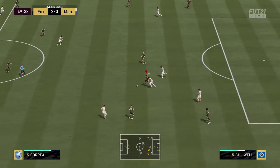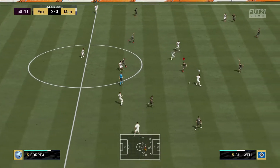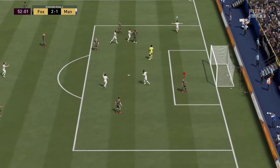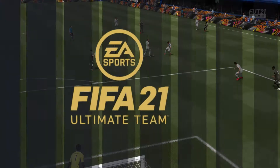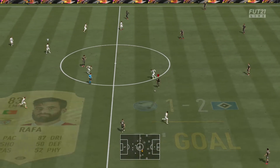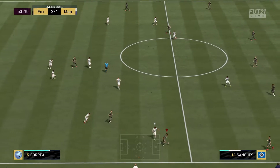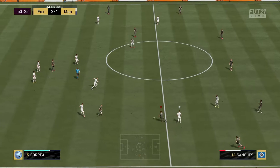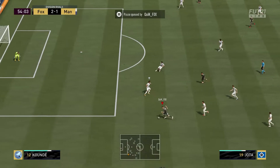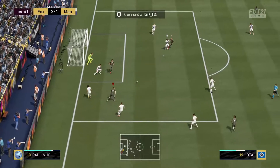Now you can see we got the ball with Chilwell and we're trying to play it out of the defense. But Jota just couldn't quite win that. Our opponent gets a goal back — we made a mistake and we paid for it. But right after kickoff we kind of created a chance. I didn't know what to do there with Renato Sanchez and just tried to create something. We literally went in a circle and managed to get the ball to Jota, and this was actually a pretty decent position. You can see that Capitano made a decent run, but we just lost the ball there.